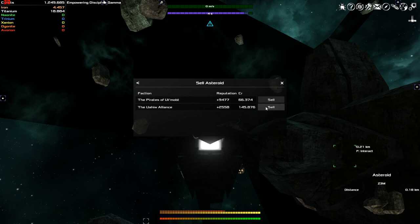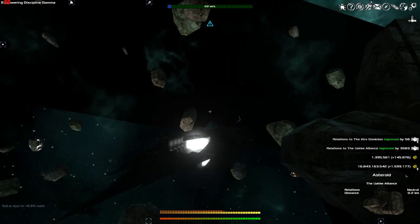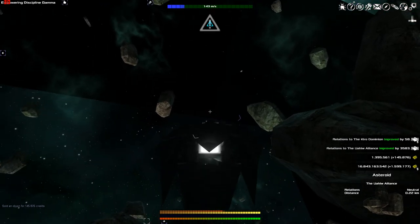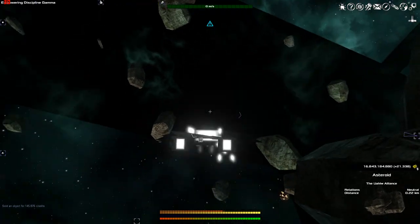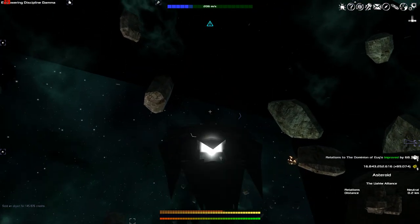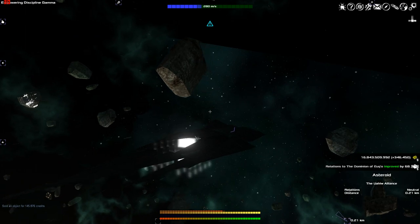I forgot to mention that as you progress further toward the center, the money just gets better. So even in an early sector out here, the prices for these asteroids go up quite a bit as you progress toward it. We've already gained some rep with the Yuhei and we're already up to neutral. Now we're in the purple - they like us a lot. But go claim the 20 asteroids and all the secret stashes and all that kind of stuff. However, we're still back to this point - we need to get the Nao Knight.